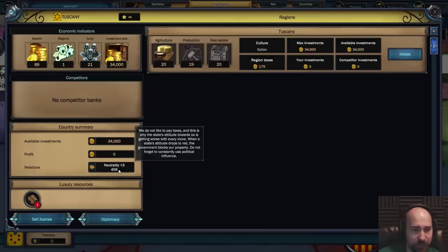Relations are neutrality plus three. We do not like to pay taxes and this is why the state's attitude towards us is getting worse with every move. When a state's attitude drops to red, the government blocks our property. Do not forget to constantly use political influence.